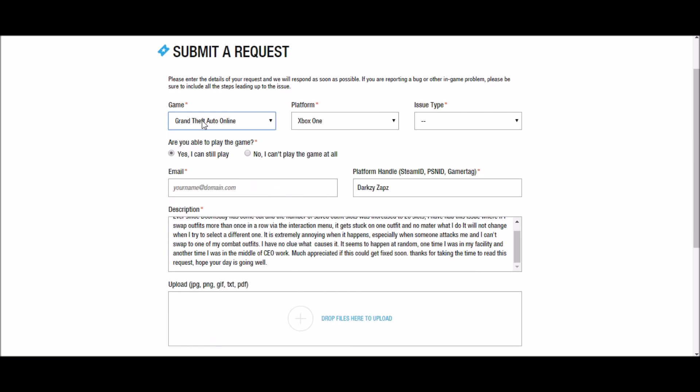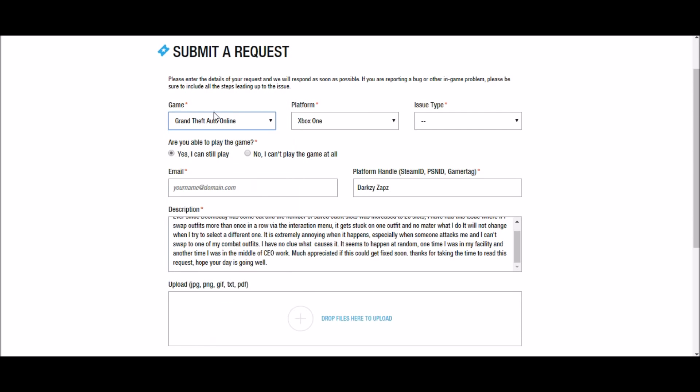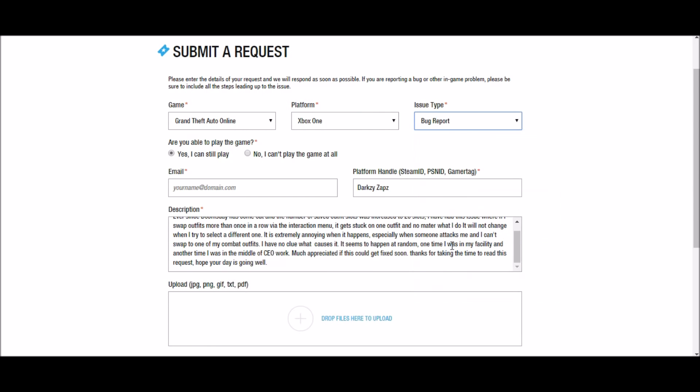What you want to do is select your game that you were having the issue on — for me it was GTA Online. GTA 5 and GTA Online are the same game but they separated them, which is pretty cool. Then you select the platform you're playing on — for me Xbox One. The issue type for me is bug report. Are you able to still play the game? Yes. The people who say no will get a reply quicker, but be honest with it.